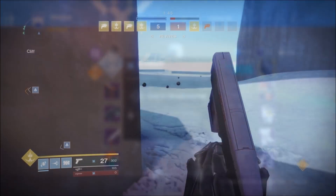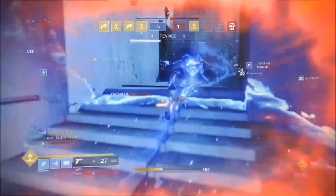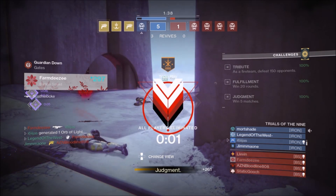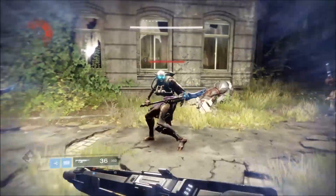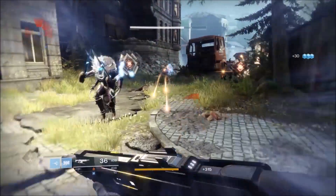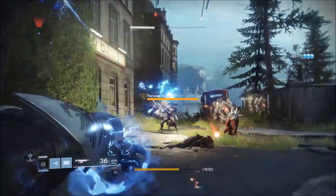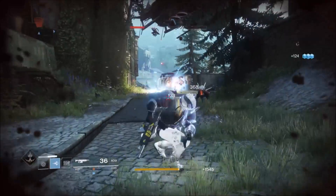Crucible is probably not going to be the best environment for this build. Since Seismic Strike doesn't kill unless the target is already weakened, you're going to find it hard to refresh your melee charge. Pulse grenades are still very strong in the Crucible if you place them correctly, but there are better Titan exotics suited to PVP, like the Synthercepts. In PVE though, the amount of damage you can deal with this build is incredible.